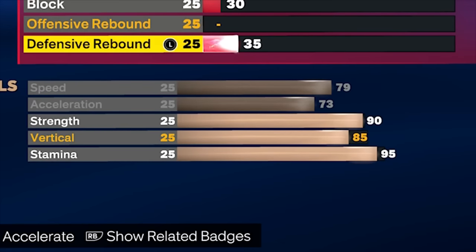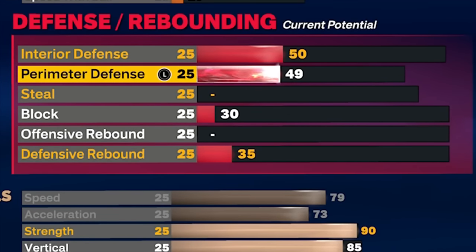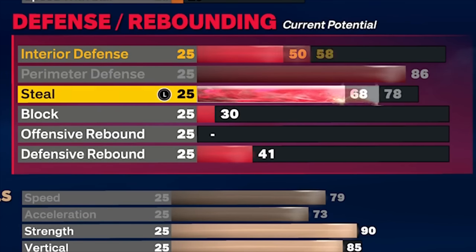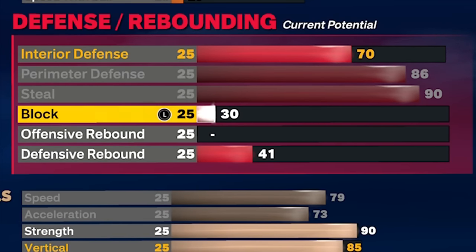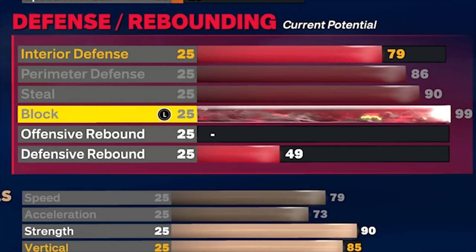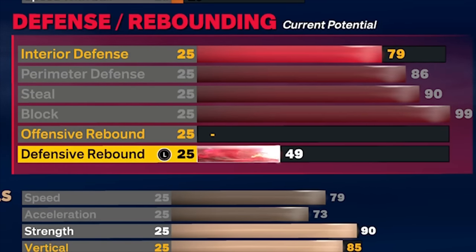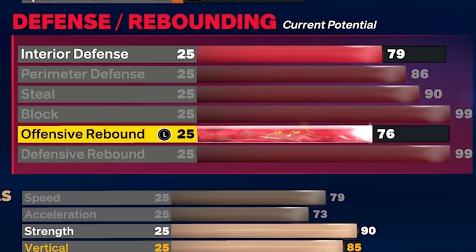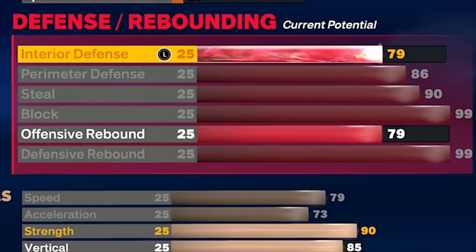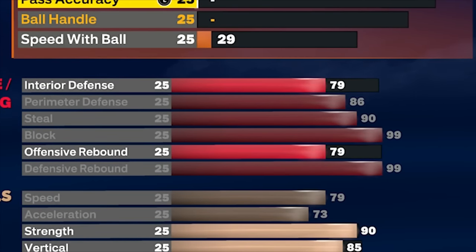The physicals are basically maxed out on this build. Now for defense — the most important part for a center. Perimeter defense to 86, steal to 90 for gold interceptor, and the perimeter defense gives gold challenger and silver clamps. Block goes to 99, giving hall of fame anchor and hall of fame pogo stick — your interior defense will be insane. Defensive rebound goes to 99 for hall of fame rebound chaser, and offensive rebound to 76. That gives us 30 defensive badges.